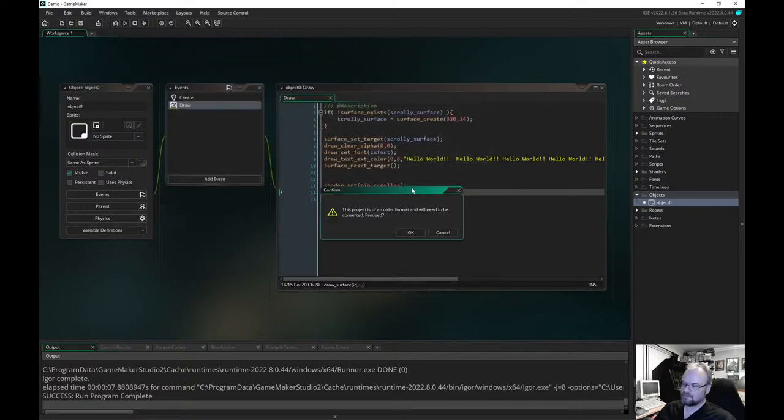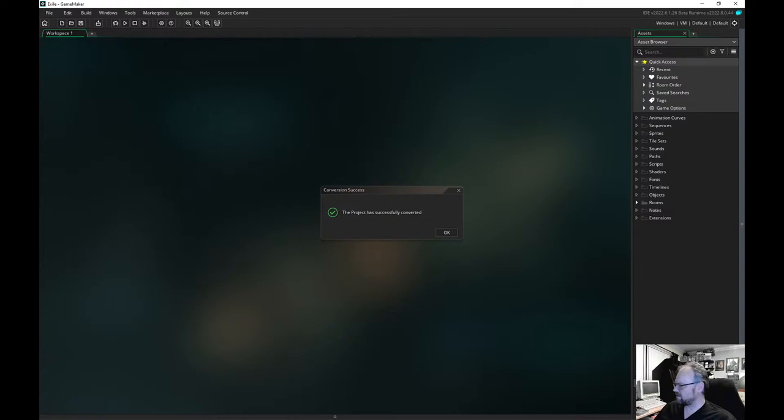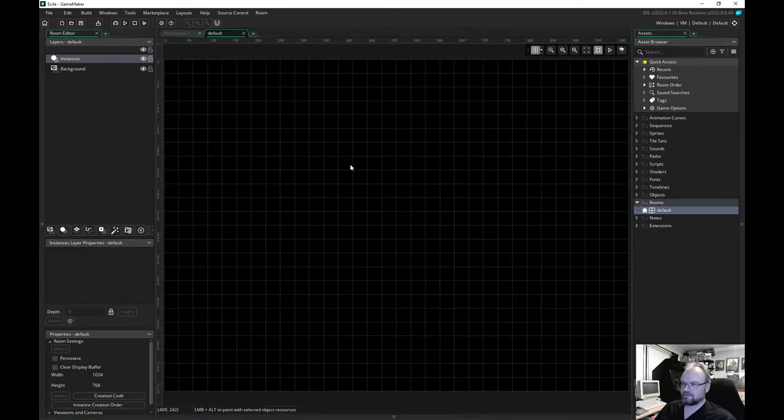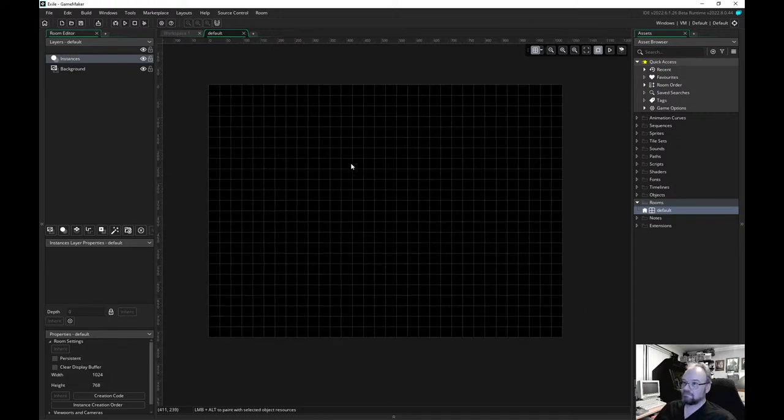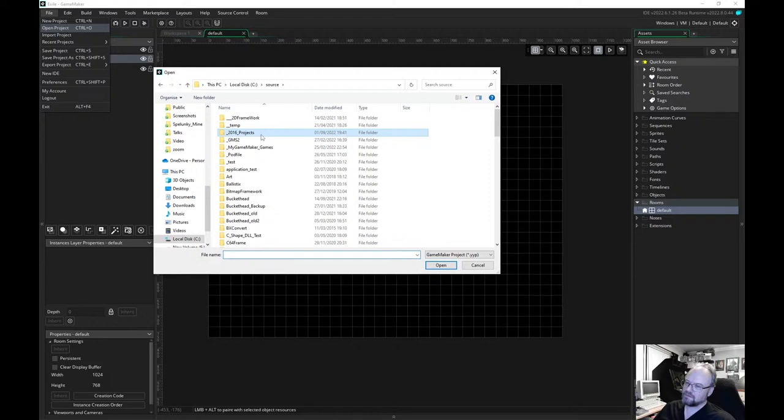Exile. Exile was a BBC game, wasn't it? There's nothing there. I was playing with the Exile map as an import when I was doing all the GameMaker work, because you can load in bitmaps and turn them into tile maps and maps. And I did use the Exile map.